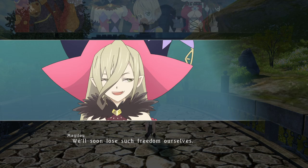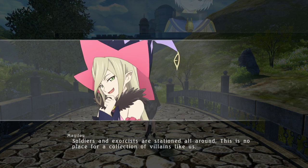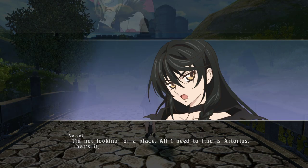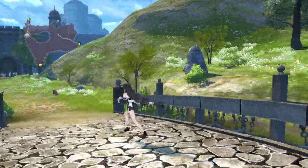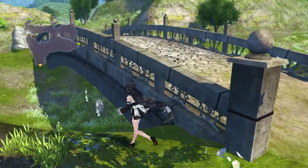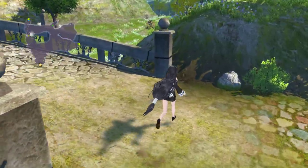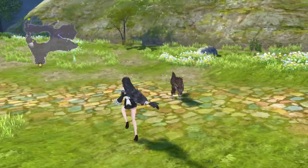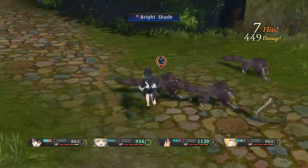'Why the surprise, Lafisette — you've been here before, right?' 'I have, but back then I was not who I am now.' 'I see — tethered Malakim aren't even allowed the freedom to observe their surroundings.' 'We'll soon lose such freedom ourselves.' We've reached the heart of the empire and the Abbey. Soldiers and exorcists are stationed all around. I'm not looking for a place — all I need to find is Artorius. I doubt we can walk through the front gate.